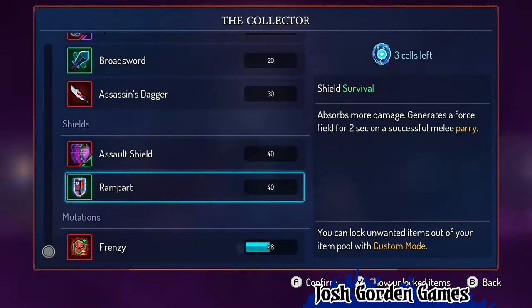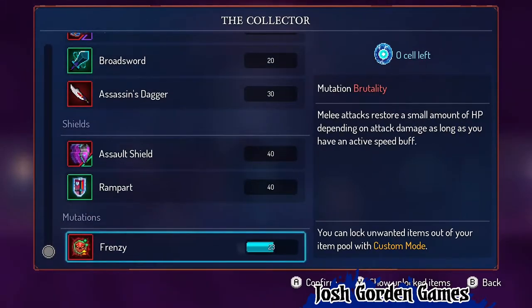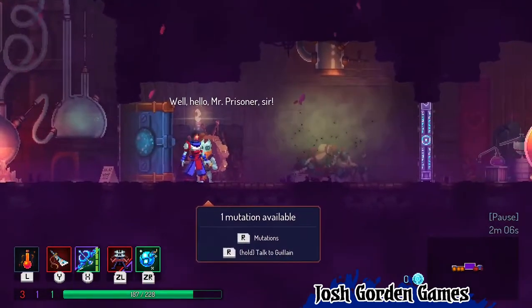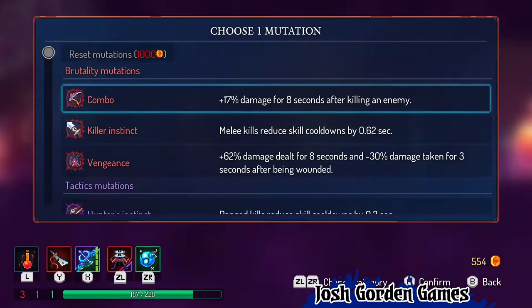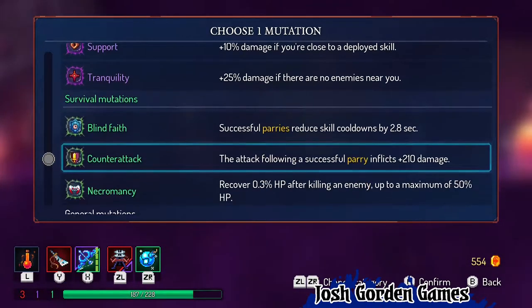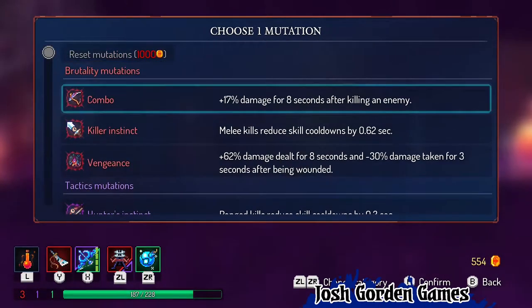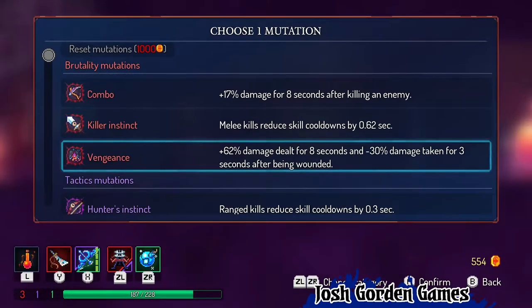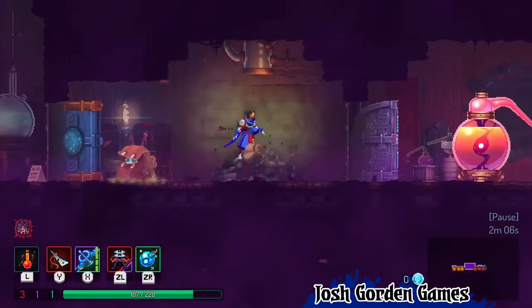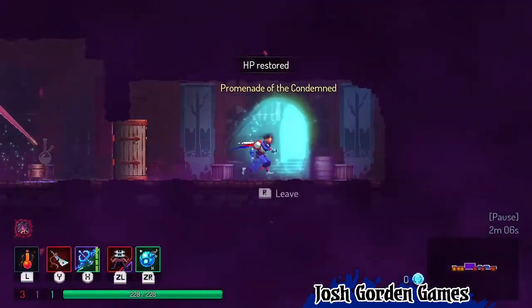Okay, we got the Rampart — I'm not really that interested in it. I think I'm going to go... I have three cells. I'm rolling in it — rich with my three cells. Combo and vengeance have been what I've been going for for the most part. I haven't really used much of anything in survival, to be honest — it's mostly tactics and brutality. Well, I do get wounded a lot, so I'm going to take vengeance first. Let's fill this up, get my HP restored, and we'll move on.